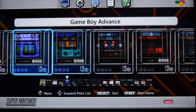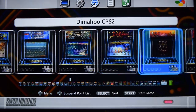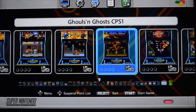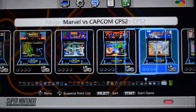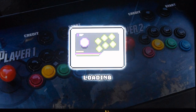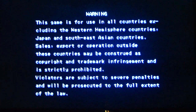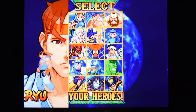And the final section is the Capcom CPS section — this is definitely my favourite section. All with the arcade artwork. There's lots of quality games in here: Ghosts 'n Goblins, the original arcade games, Final Fight, the Marvel games. If we try Marvel vs Capcom — I'm running out of time on my camera, I've got three minutes, so we'll try to get as many of these arcade games in as we can. As you can see, the arcade games do run pretty well.